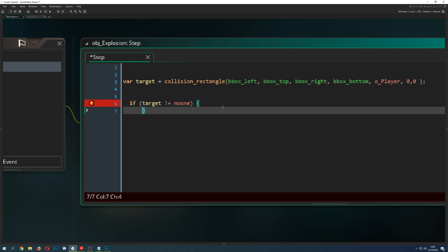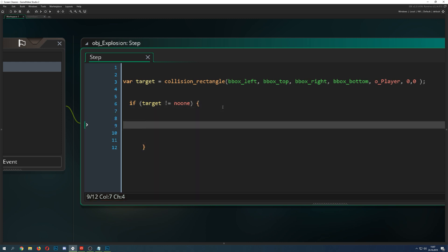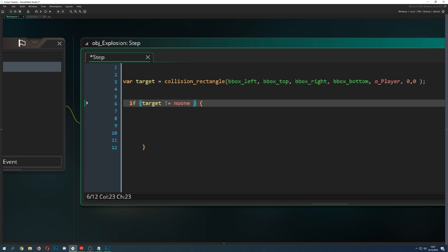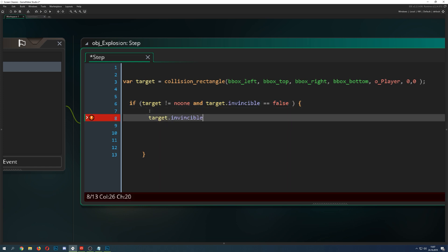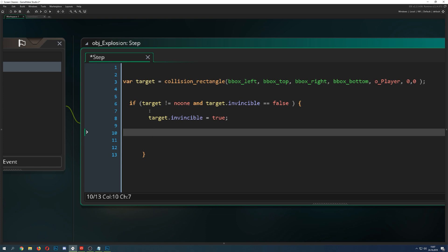Once we confirm we have a target and it's not invincible, we strike it. We set its invincibility to true so it only gets hit once. Then we subtract some health — and here we come to the calculation part. We need two distances: one from the explosion center to a bounding box corner, and one from the explosion center to the player.